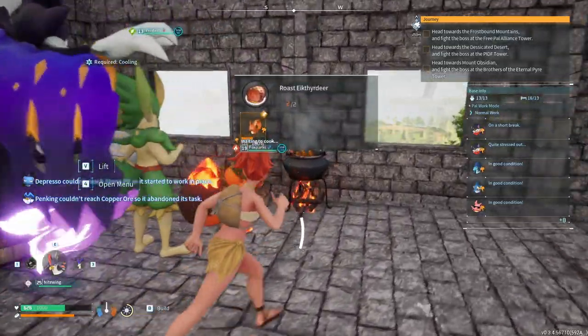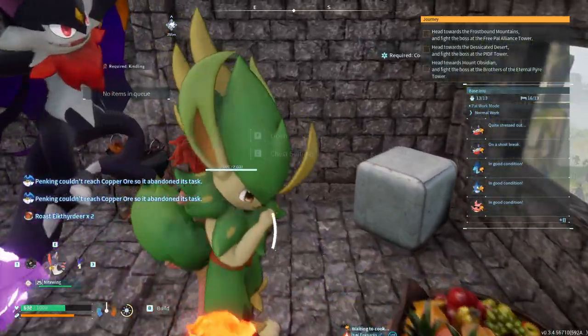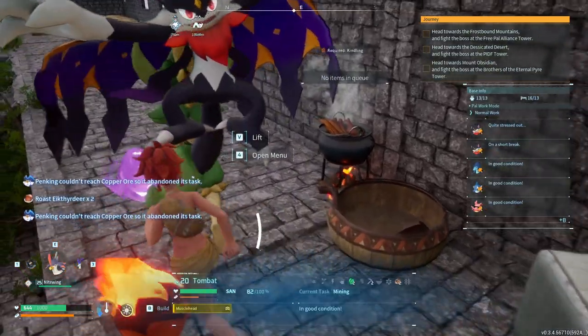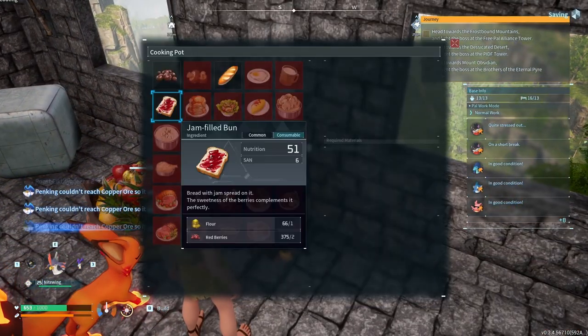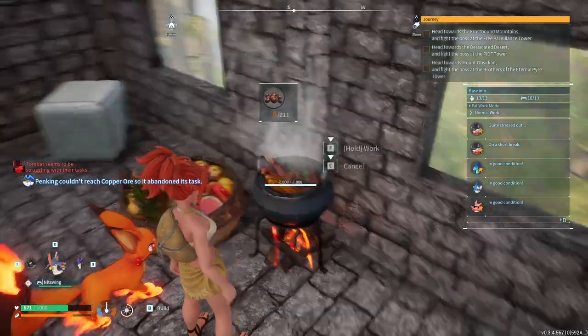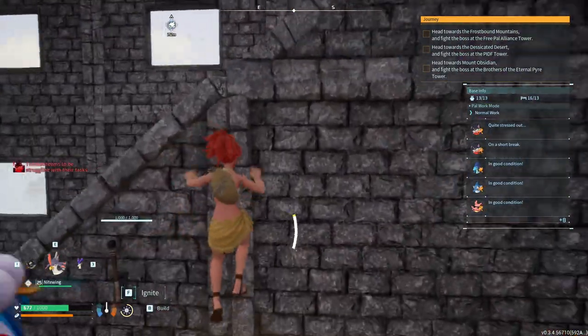I'm gonna go back and grab my stuff. I'll grab this food. You guys are fat asses. 300 berries? That should be okay. I guess I'll cook the berries — better just to cook them. Quantity, you know — we need quality too, just the quantity that we need.